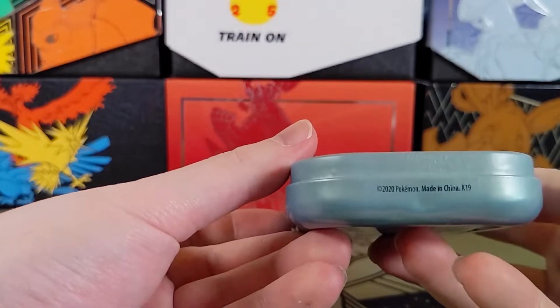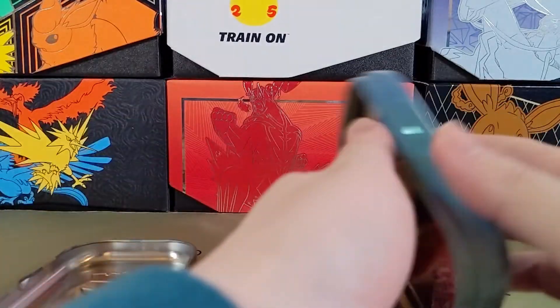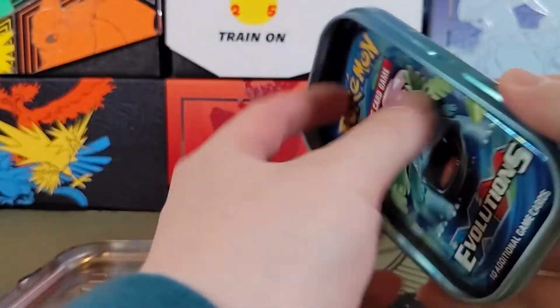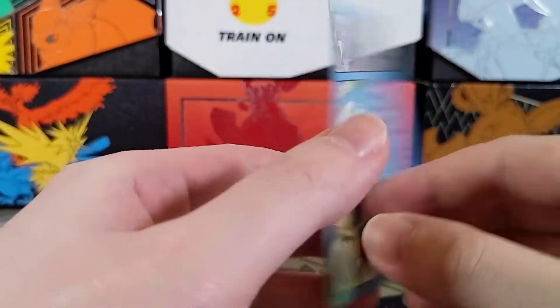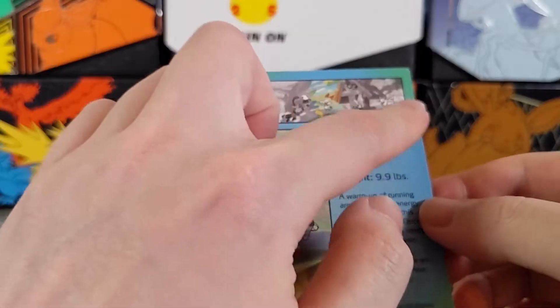Oh yeah, these are K19. Another Garchomp coin. Let's check out this art — Scorbunny and the description in the back. It'll be nice to collect them all and just have them in a row.